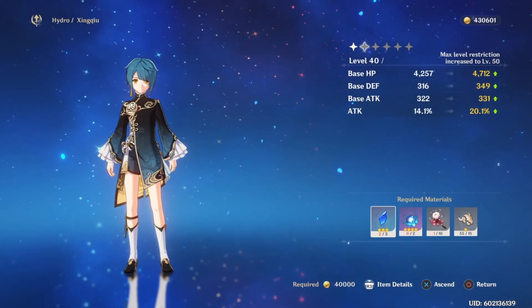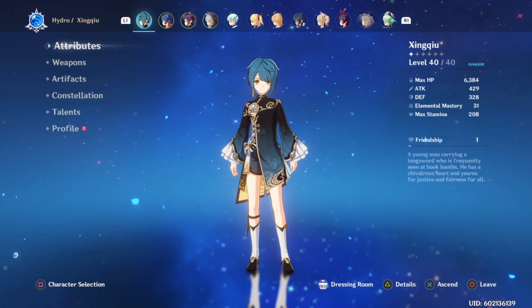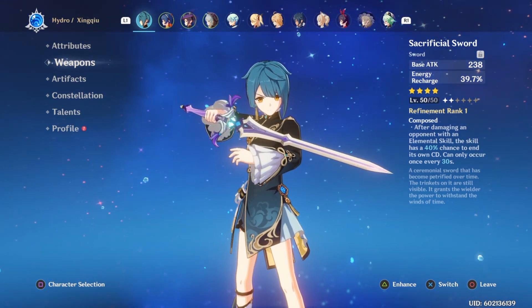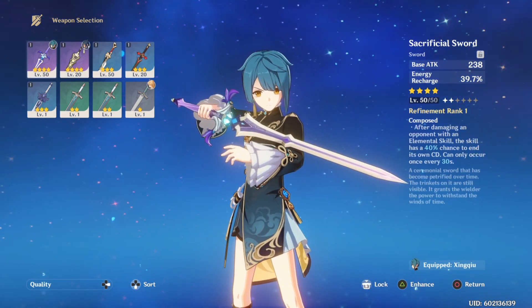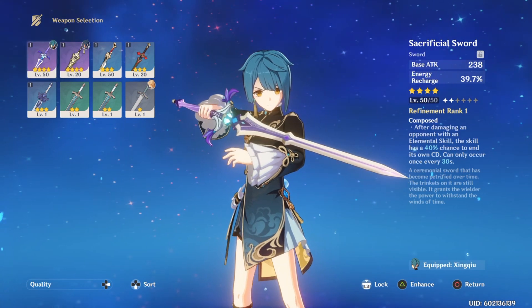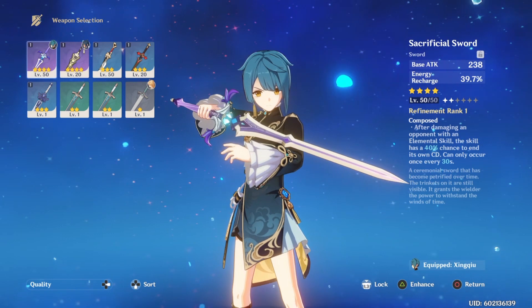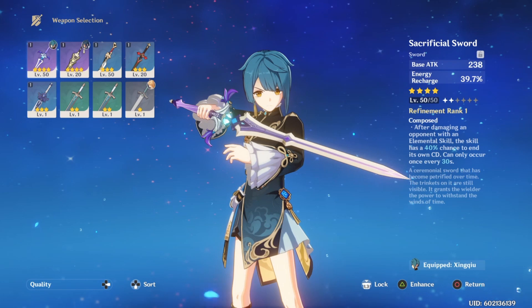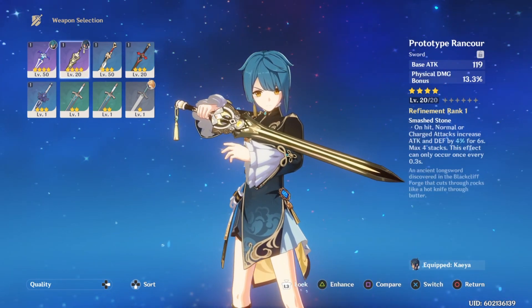Right now he's only at level 40 because I literally just tried him out, so I need materials to get him to 50 — that's probably where I'll stop. His weapon is at 50 though, and I'm using the Sacrificial Sword. I see it as the best because after damaging an opponent with an elemental skill, the skill has a 40% chance to end its own cooldown, which can only occur once every 30 seconds. You want his elemental skill available as much as possible.